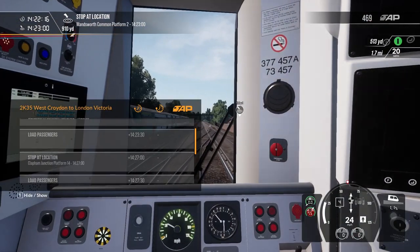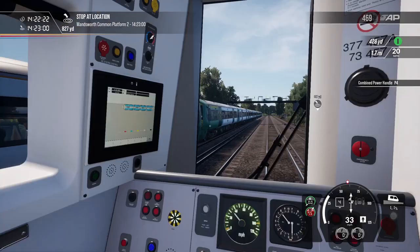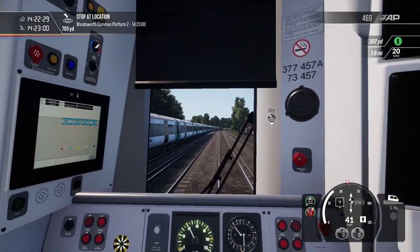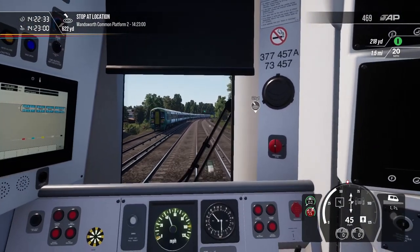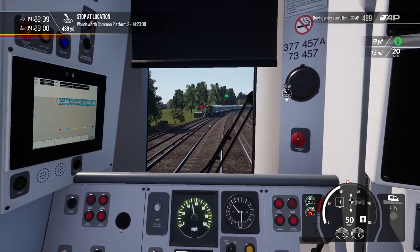So we're calling at Wandsworth Common, Clapham Junction, Battersea Park, and London Victoria. The reason I chose this route is because my goal was to originally get this video done on May the 14th — that's how long I've been trying to do this video on the London commuter map — because I want to do this route to mark the fact that the Class 44s are gone.